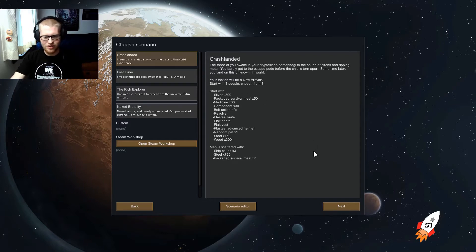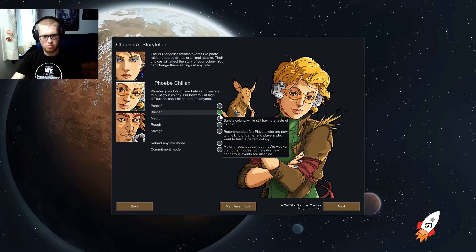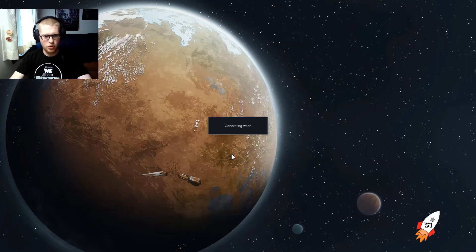I'm gonna do Phoebe Chillax on Builder. Commitment mode — anything that happens, happens for real. Let me hit this a bunch... hold up, I saw 'eggplant' in there. Everything else we'll keep the same and we'll generate the world.